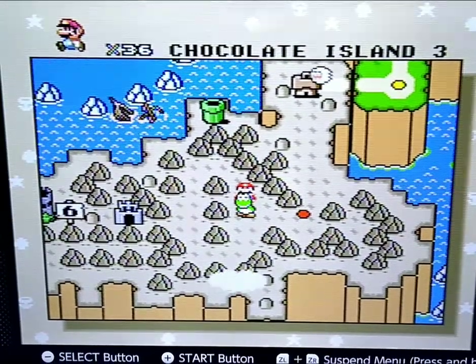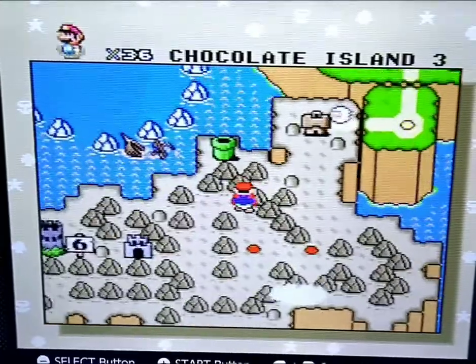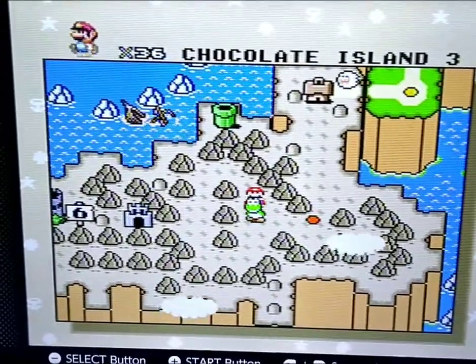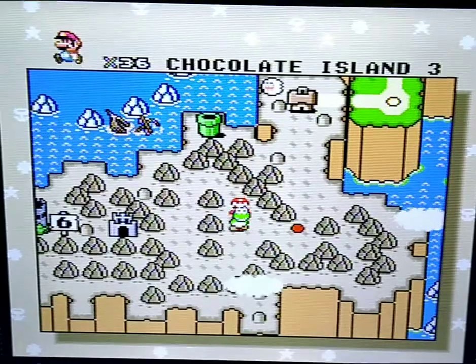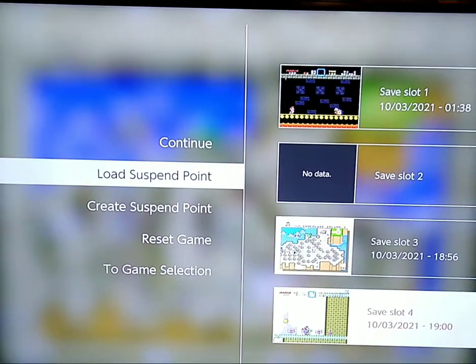I found this glitch and what it does is it takes this world map here and reverses the colors. It's all about how you end this level — if you get to the goal a certain way it glitches the game out. I've got a save state ready so I'm gonna load that up.